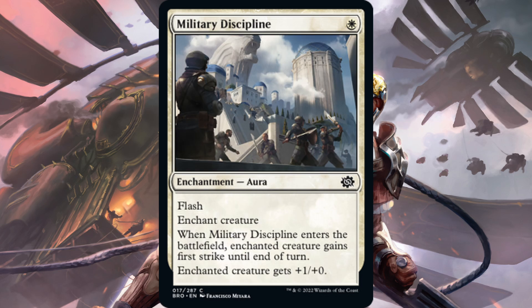Next is Military Discipline — one white for an enchantment aura with flash. Enchants a creature. When it enters the battlefield, enchanted creature gains first strike until end of turn. The permanent effect from the aura is plus one, plus zero. Could be a cool little combat trick in limited, but not going to see constructed play.